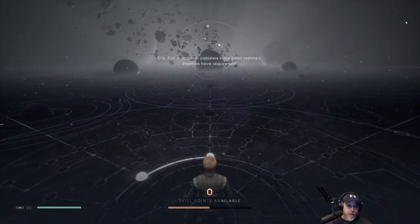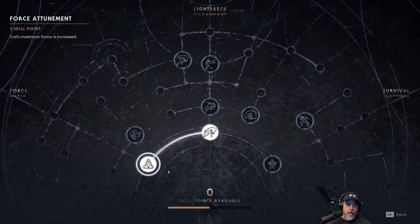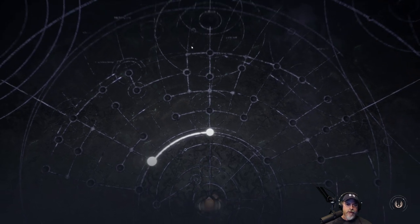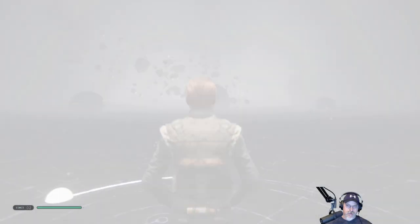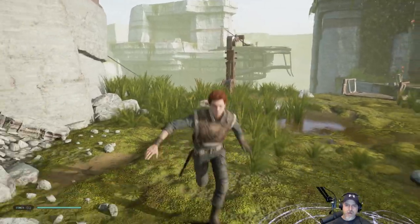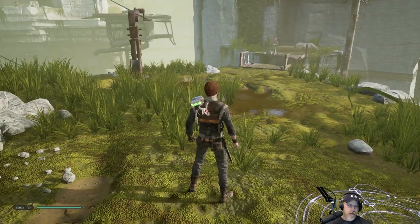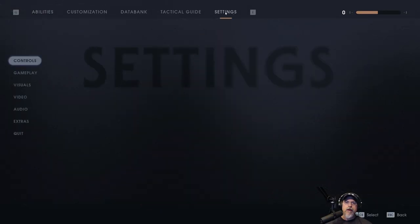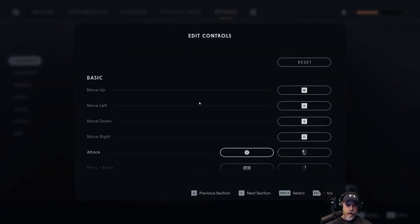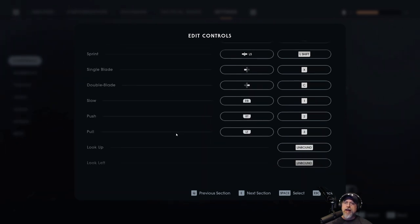Press R to rest. Oh, I didn't mean to press that button. We have more force now. What I'm thinking is I might want to map the force ability — at least the first one — to my other thumb button on my mouse. We're going to get more force skills later so we'll have to figure out which ones are the most important. We'll have a push and a pull too.